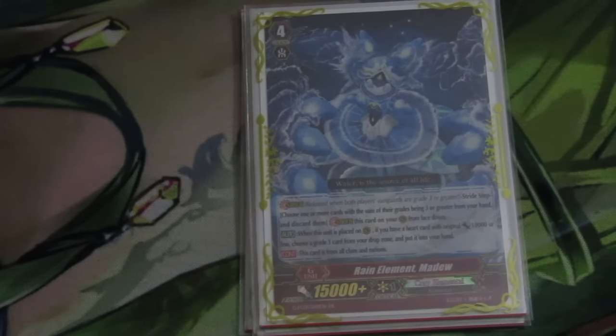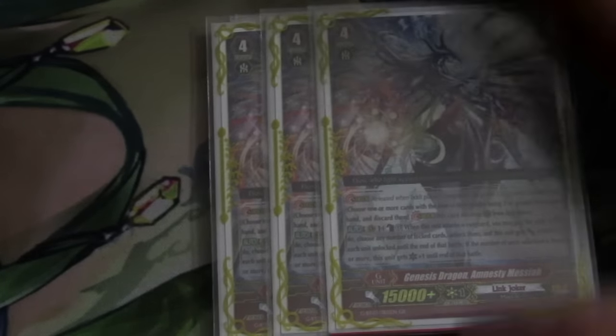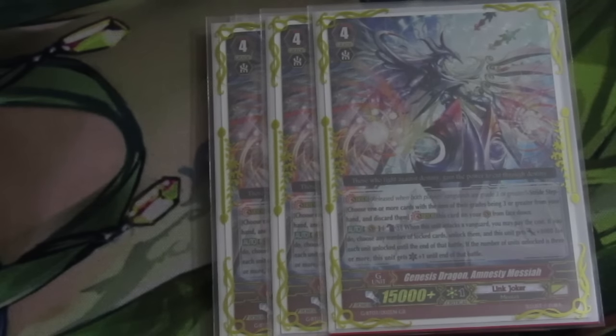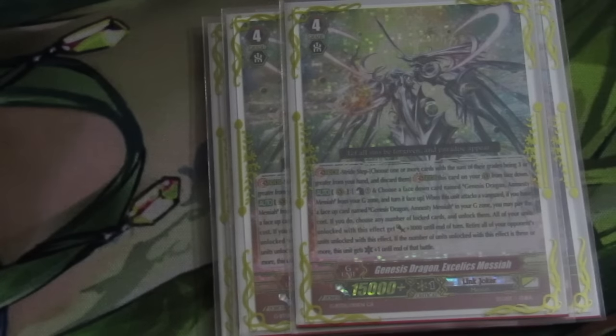Then we have 3 Genesis Dragon Amnesty Messiah. Counter Blast 1 — when it attacks, you can unlock 3 units and it gains plus 3k for each unit unlocked, and you get a crit. Really good and solid with the aggression of the deck and the unflip engines — a lot of the stride costs don't even really matter because you have really good consistency with your rear guards and PGGs. Then we have 2 Genesis Dragon Exelix Messiah. You have to have an Amnesty Dragon in your G-Zone, but when it unlocks units they get plus 3k. Every unit unlocked gets plus 3k, so you're just making power columns with this guy — one of our more aggressive strides. Super easy to fulfill.